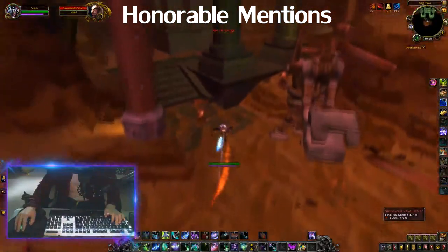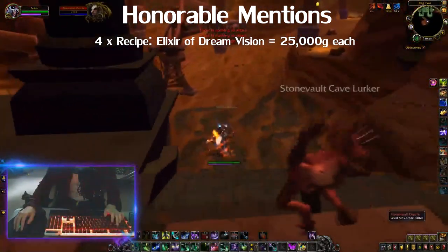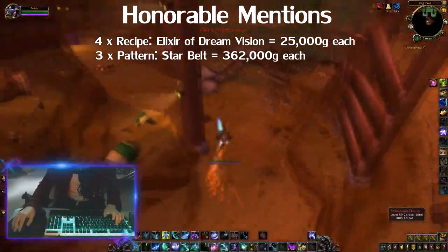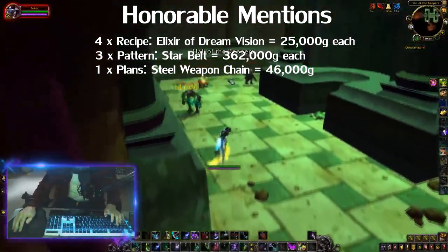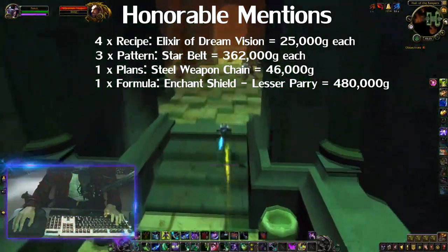I also got 9 items that I thought deserved an honorable mention, which were 4 Elixir of Dream Vision Recipes, 3 Star Belt Patterns, 2 Star Belt Patterns worth 362,000 gold each, Steel Weapon Chain Plans worth 46,000 gold, and an Enchant Shield for Lesser Parry Formula worth 480,000 gold.